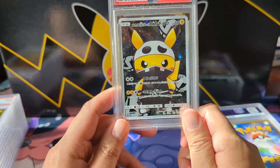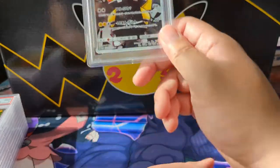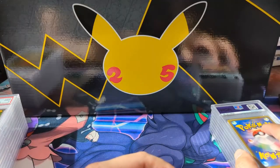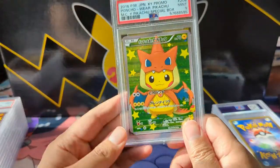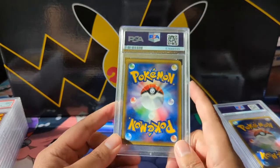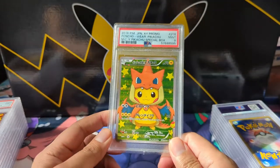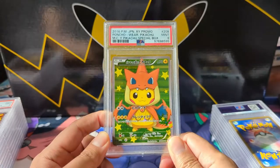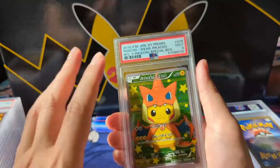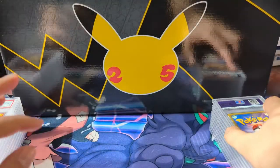Now the disappointments begin. We got the Imposter Pikachu, the Team Skull Grunt version — unfortunately this one just got the 8. It's definitely not as popular as some of the others coming up. Then we have the Mega Charizard poncho Pikachu — these hurt a little bit. With Japanese cards it's kind of hard to gauge centering, so I'm not sure what knocked it down. I was disappointed — I'd rather get these in 10s.